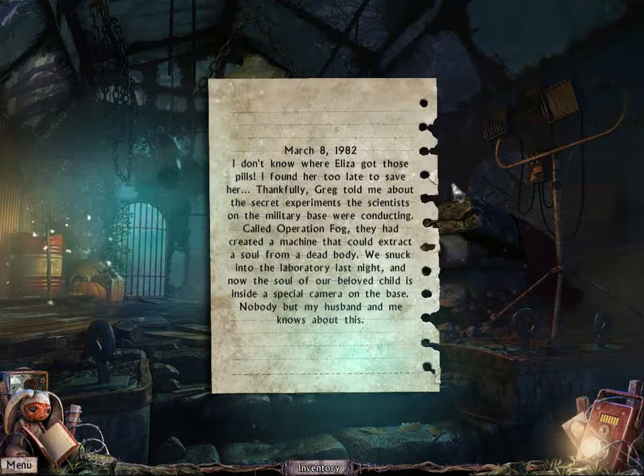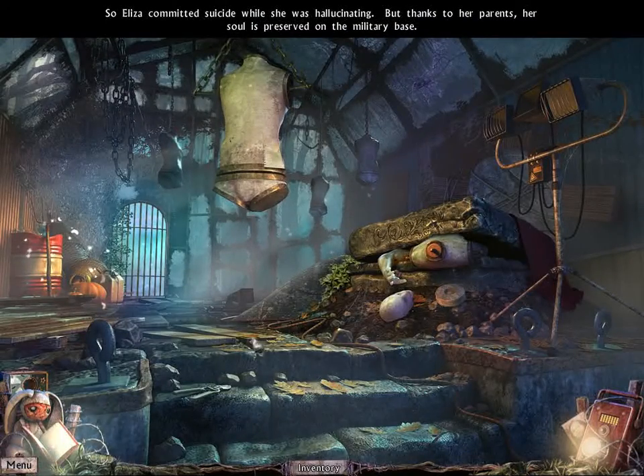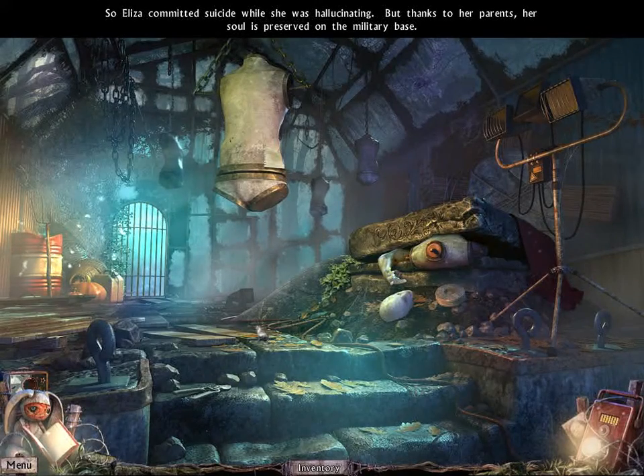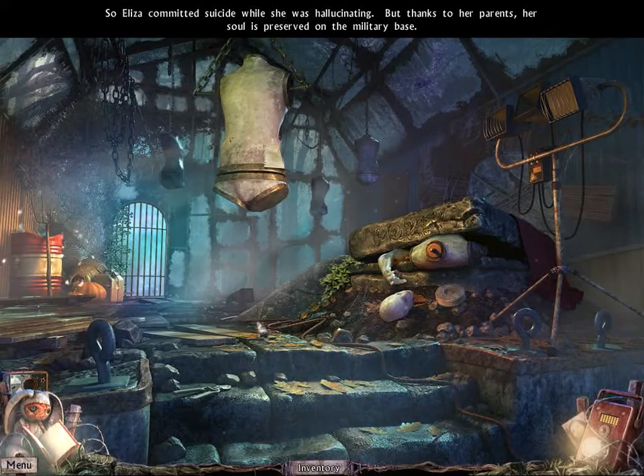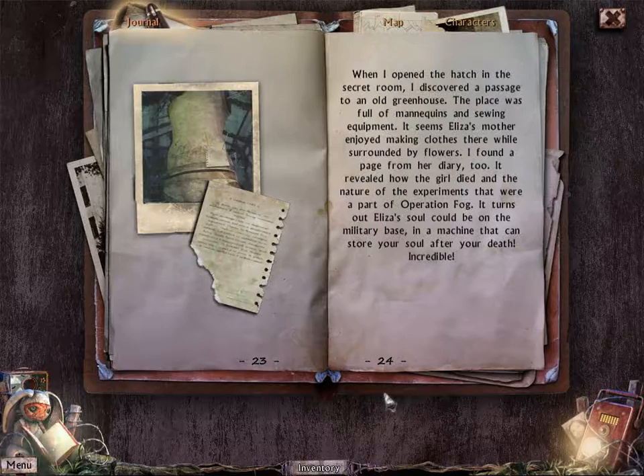She's inside of a camera on the base. Thankfully, Greg told the parents about the secret experiments the scientists on the military base were conducting, called Operation Fog. They had created a machine that could extract a soul from a dead body. They snuck into the laboratory and now the soul of their beloved child is inside a special camera on the base, and nobody but the husband and wife knows about this. So Eliza's soul was preserved on the military base - incredible. Yep, we're just taking this in stride.